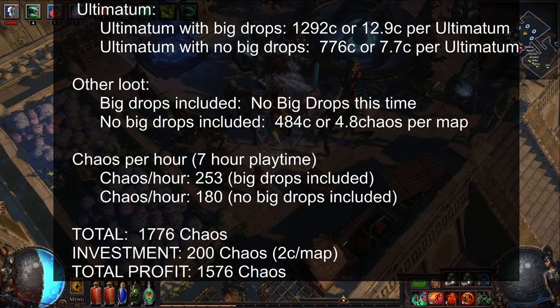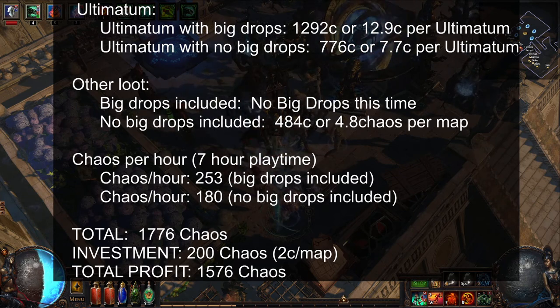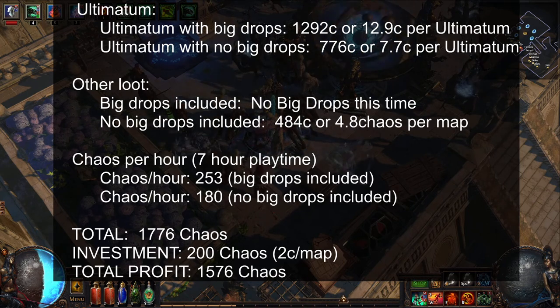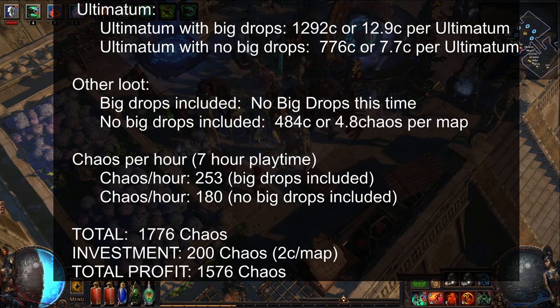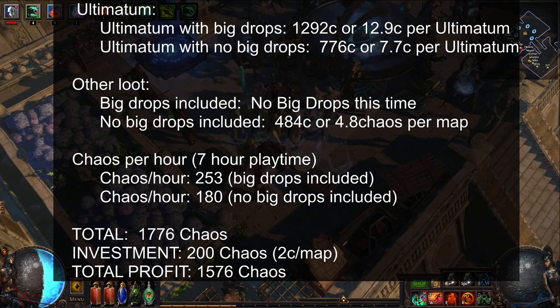The chaos per hour is basically adding the loot from the ultimatum with the other loot and dividing it by 7 hours, which was the total runtime of this project — how long it took to run these 100 maps. Thank you guys for watching, good luck, and you can catch me live at twitch.tv/casualdanpoe. See you in a few days with the results from the tier 4 maps. Bye guys!